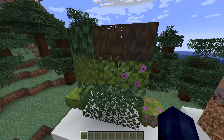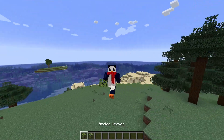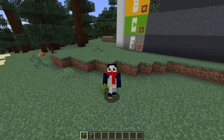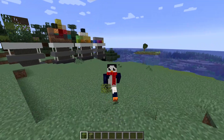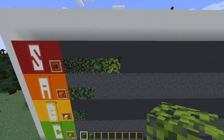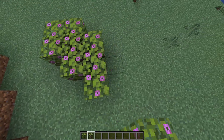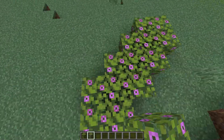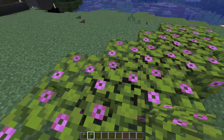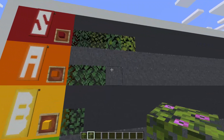Moving on up our list here, we got the azalea and the flowering azalea. I love azalea leaves — I'm pretty sure every builder loves azalea leaves. The color is amazing, and the fact that it doesn't change colors in each biome is really amazing too. They're S tier, no questions asked. The flowering azalea leaves have all those cool properties, and the pink flower is really lovely for cottagecore builds, but you don't always want that, which puts them down to A tier.